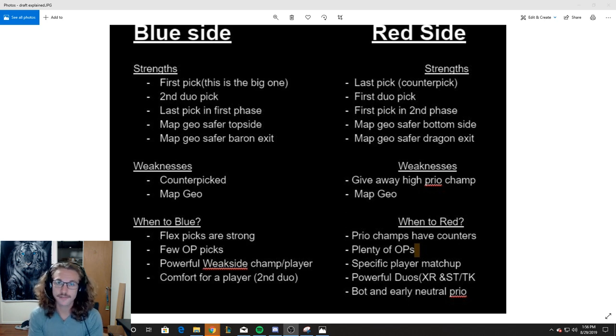A strength of blue side is you get the first pick — blue side will always get first pick. They also get the second pack of duo picks. What I mean by duo picks: it goes blue side one, red side two, back to blue side two, and then red side one. So you get one, they get one-two, and then you get two-three, and then they get their three. So: one, one, two, two, three, three. First pick is pretty self-explanatory — that's a big one.